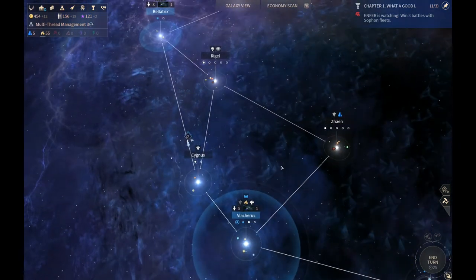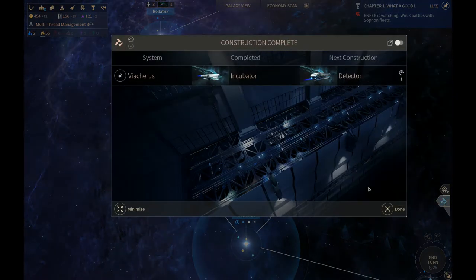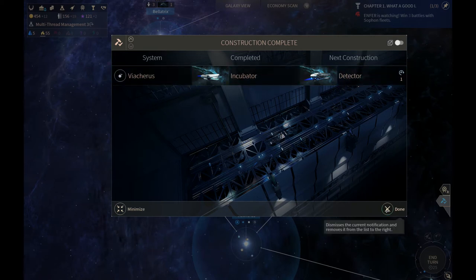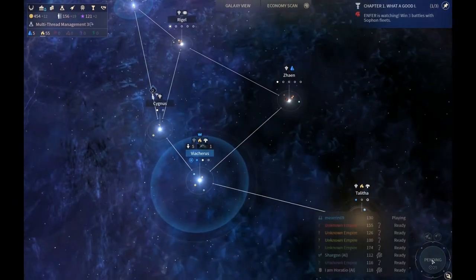Check what you built in your little build queue over there on the right — always go through all those. We built our incubator, we get our detector coming. So we're all good. And end turn.